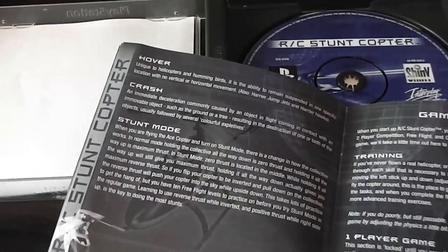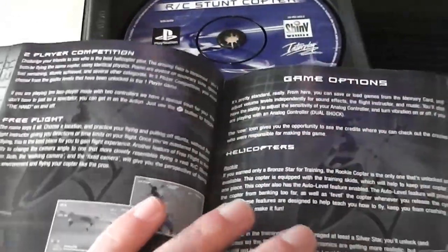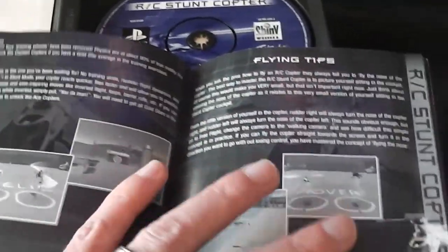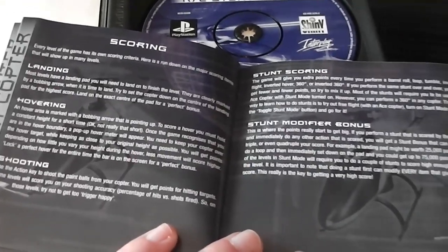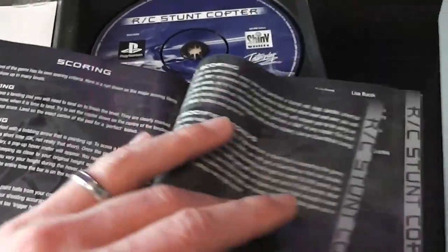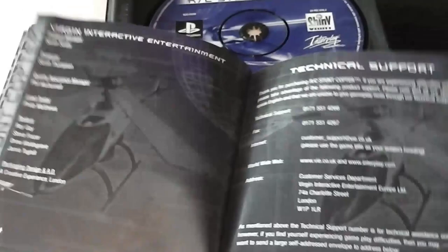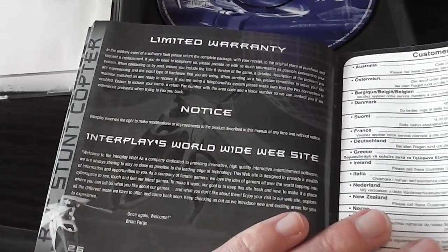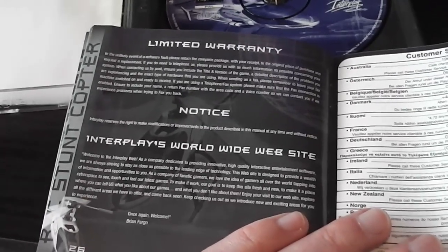It then covers hovering and crashing, game modes, options, different kinds of helicopters, flying tips, and scoring for landing, hovering, shooting, stunt scoring and stunt modifier bonuses. There's lots of info and then finally the credits — a big list of people who made the game — a bit of technical support info, more credits, and the warranty and Interplay's worldwide website. Remember when people used to use the term 'worldwide web'? Well, this is that era folks.